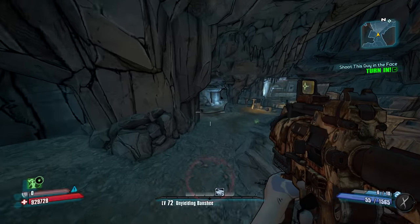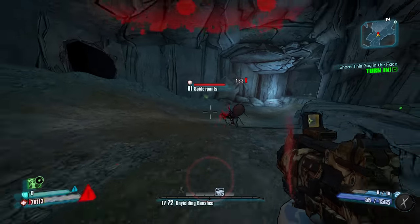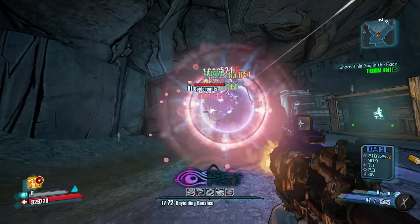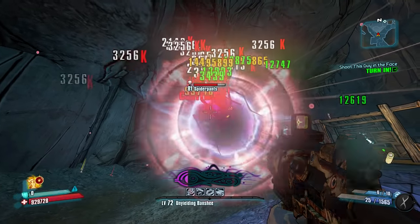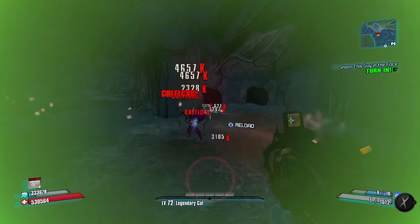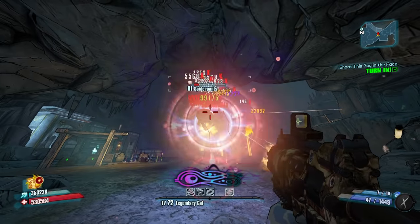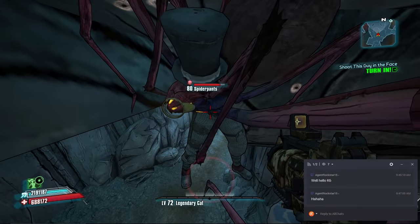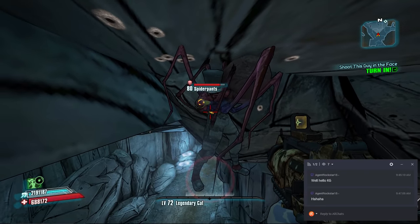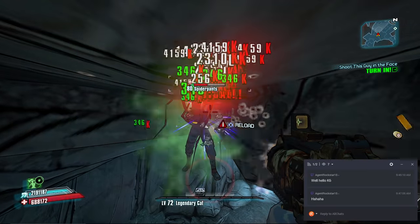Number 6 is Spider Pants. This rare enemy is only available in one small area of one large map in the Mines of Avarice. Like many of the enemies on this list, Spider Pants doesn't appear every time you pass through the area and he has no dedicated drops. Apparently this creature is the result of a Gearbox forum post where a user created a guide on how to farm spider ants but accidentally misspelled it as Spider Pants. That led to forum members drawing a spider ant with a top hat, which was then picked up by Gearbox who included the character as a nod to that forum thread.